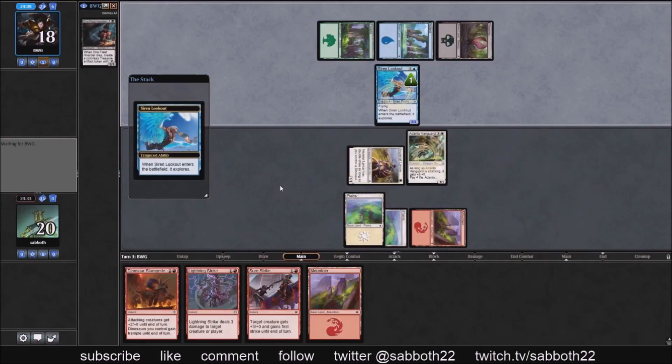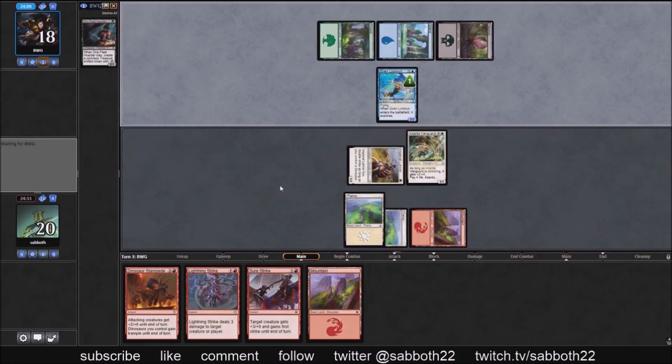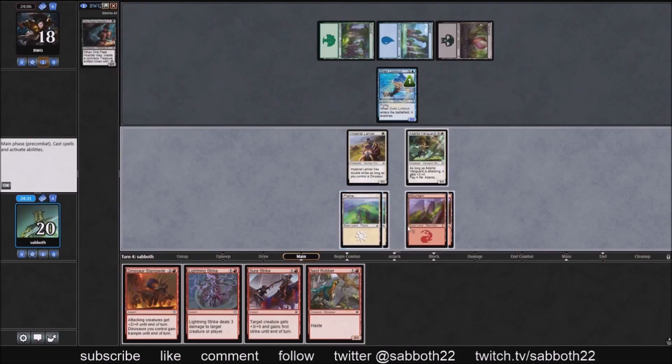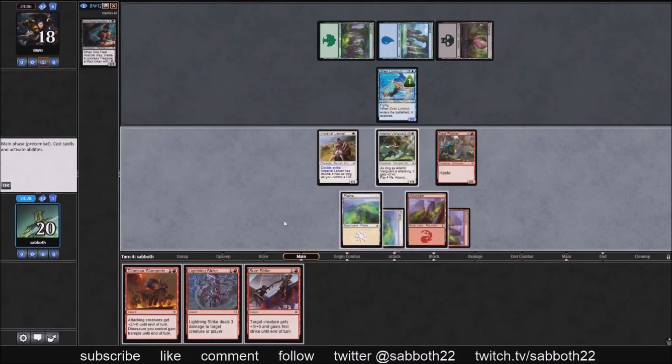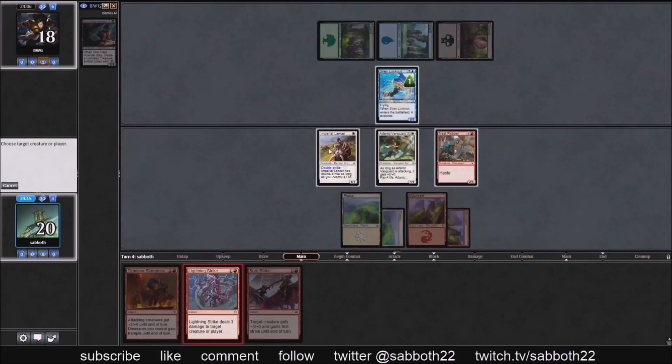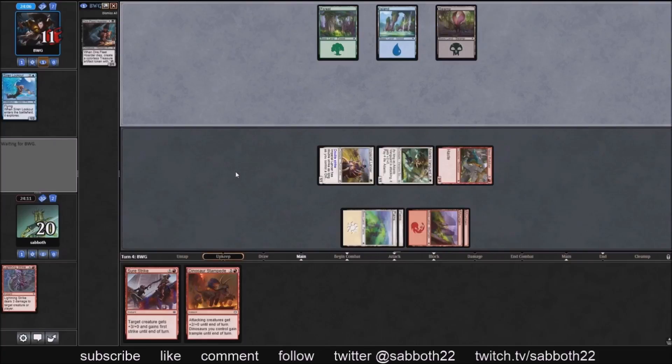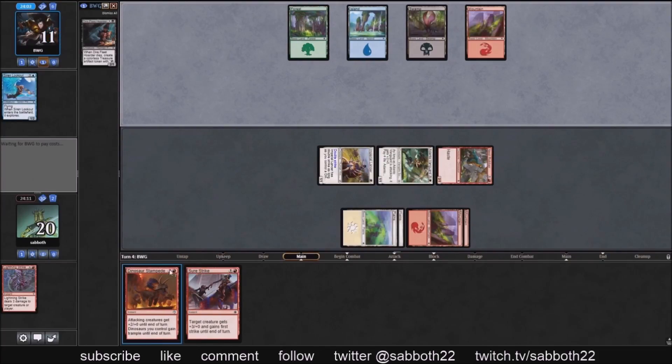Do they want their Dire Fleet Hoarder? That depends on what's in their hand — they most likely have another land. That's a sweet draw. We play the Nest Robber, and since we have Sure Strike to back it up, it's pretty easy to jam in here. It's tempting to pump the Lancer if they block the Nest Robber, but ultimately we save Sure Strike so we don't have to lose our Nest Robber to get in that eight damage.